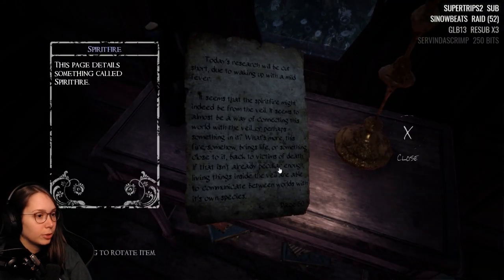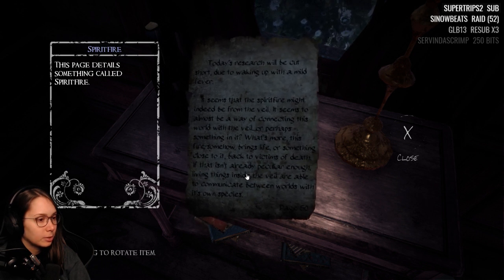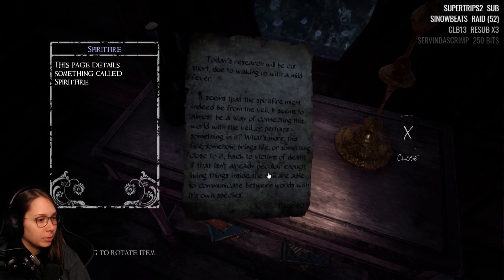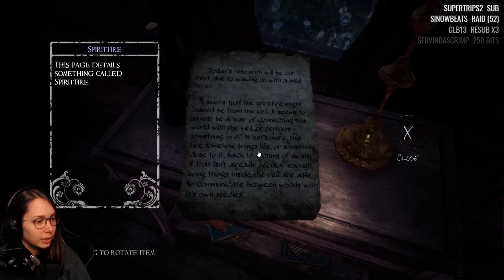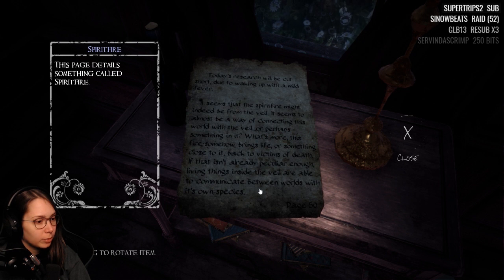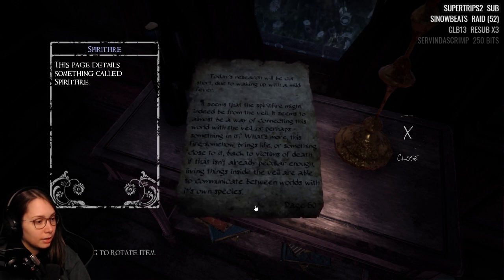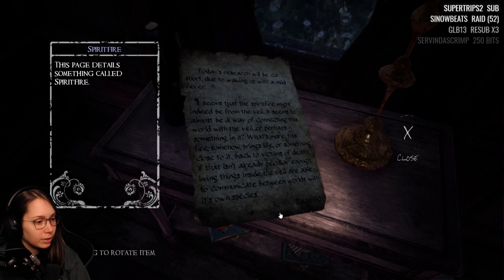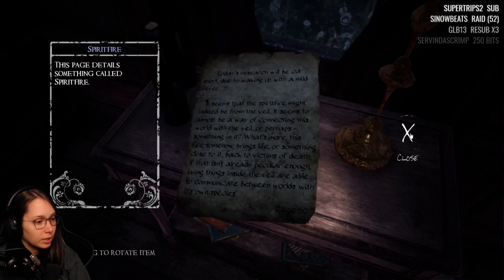'Today's research will be cut short due to waking up with a mild fever. Seems that spirit fire might indeed be from the veil — it seems to almost be a way of connecting this world with the veil. Or perhaps something within it. This fire somehow brings life — or something close to it — back to victims of death. And living things inside the veil are able to communicate between worlds with their own species.'